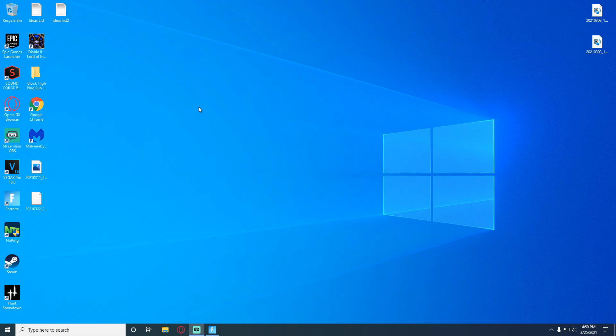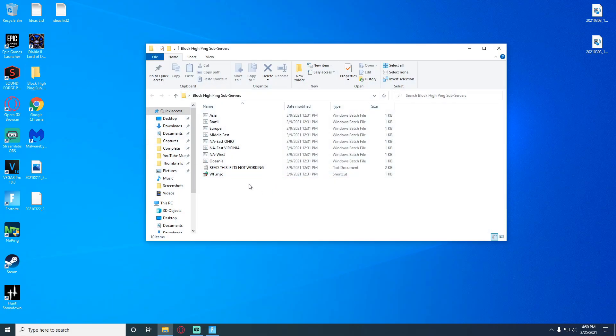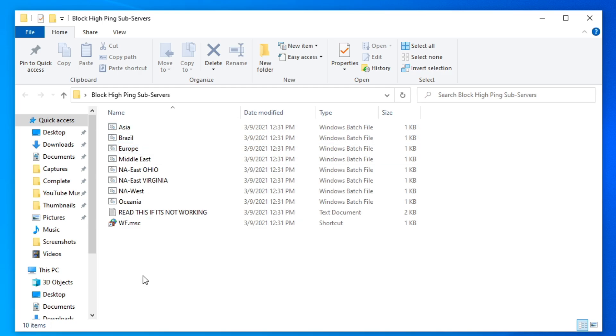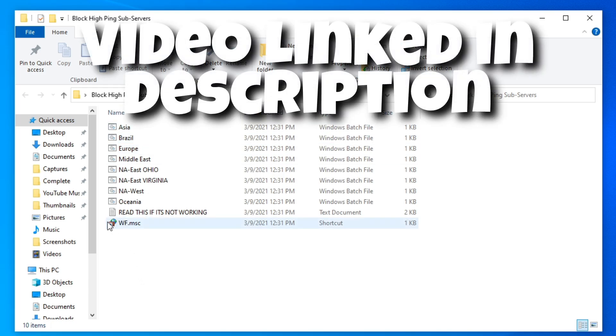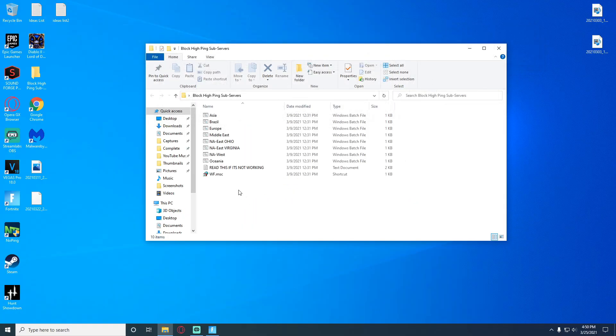Another really cool tool I want to share — I made a separate video about it — it's for blocking high ping IP addresses. It uses a folder on my desktop that has all these different servers. In that video, which I'll link in the description, I go over how to optimize your IP addresses for specified servers. If you're in NA West or Europe, for instance, you can get way faster ping this way as well.